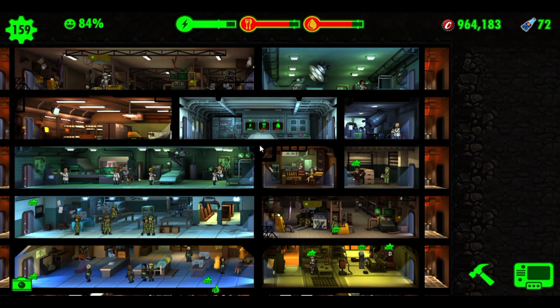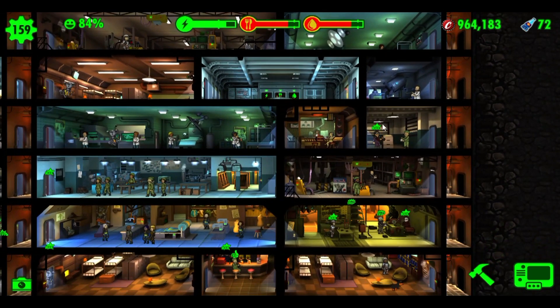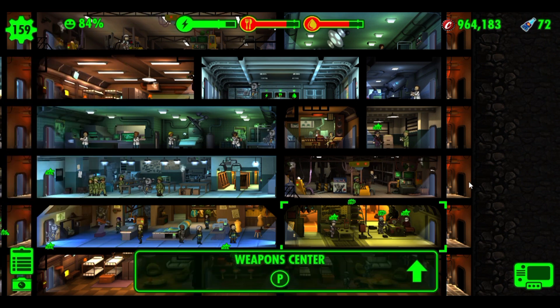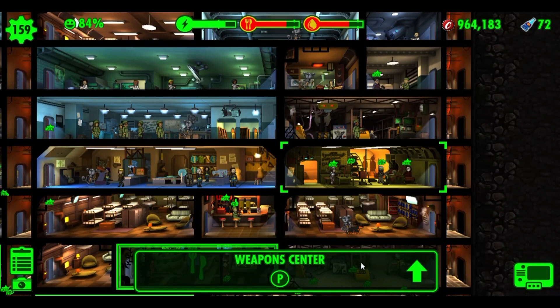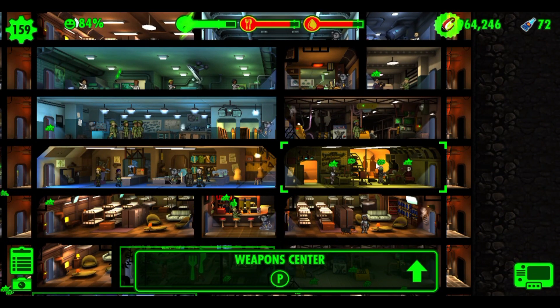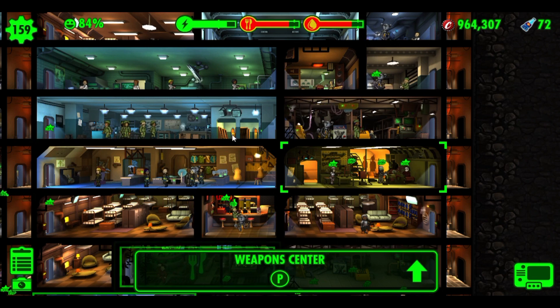This guy Frank Price is maxed out. This room is the athletic center — it increases agility — and his agility is now maxed out. His perception is pretty low, so I'll want to put him in the weapons center, which increases perception and accuracy when they're shooting their weapons.